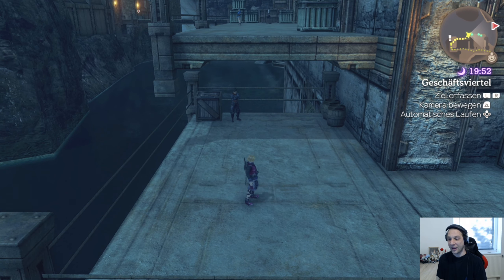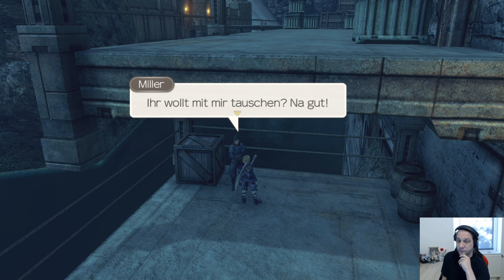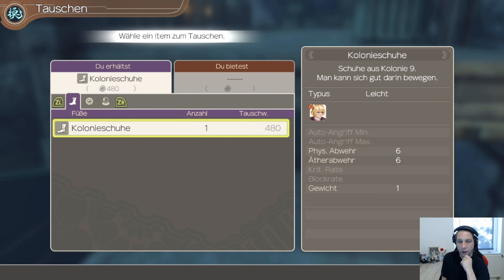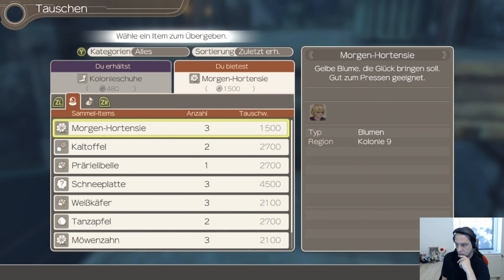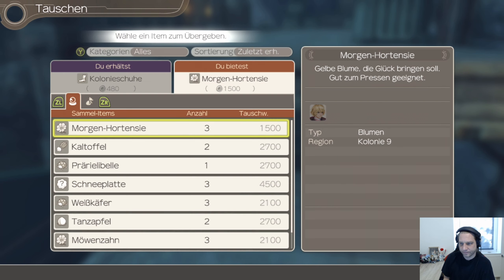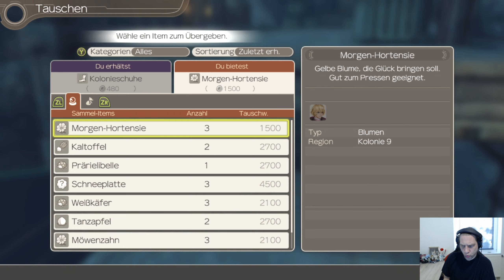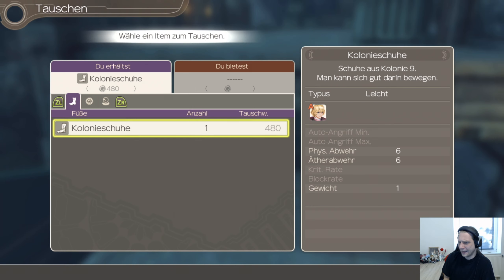Hey Junge, ihr habt hier eine Treppe vergessen, ihr Pfeifen. Milla, was hast denn du? Ihr wollt mit mir tauschen? Na gut. Kolonieschuhe. Okay, das wäre jetzt natürlich sinnvoll. 6,6 physische Abwehr, Äther-Abwehr 6,6. Nee, da warte mal noch.